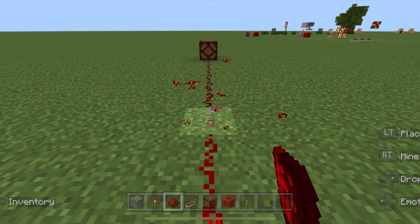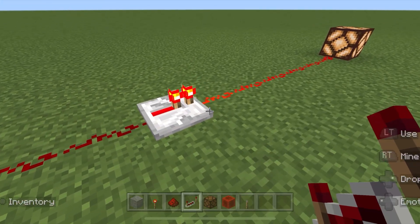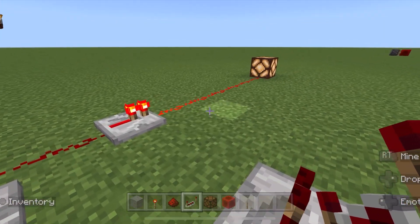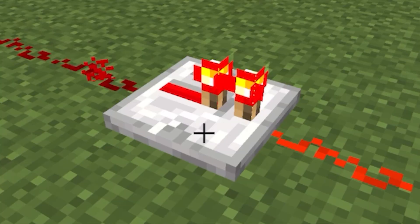Redstone dust can only carry a redstone signal 15 blocks. To extend the signal, just place a repeater towards your light anywhere on the redstone line. Remember, repeaters are directional — it will point in the direction that you are facing. It will extend the signal 15 more blocks from wherever you place the repeater. It simply repeats the signal, thus: redstone repeater.